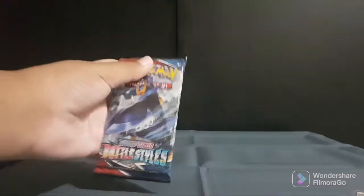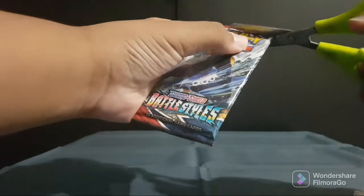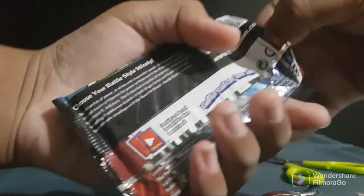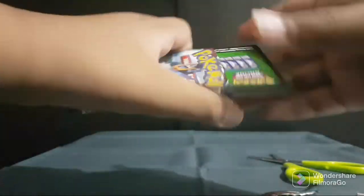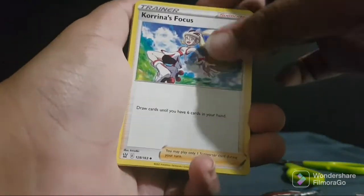Let's start with opening this first pack. Let's see what we get. Wrong side. Okay. First, it's a tree to the front. We got a Coric Forest.